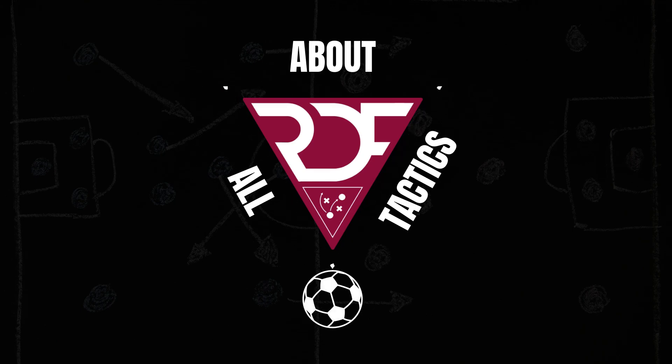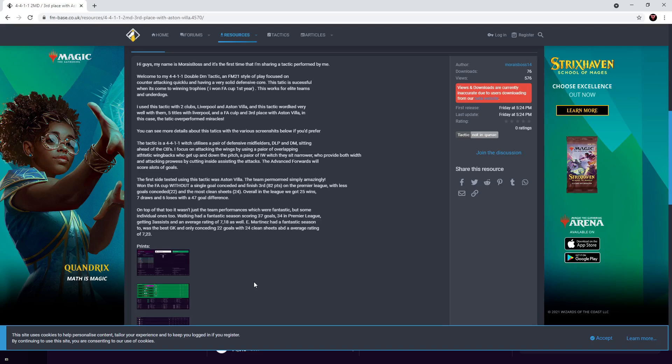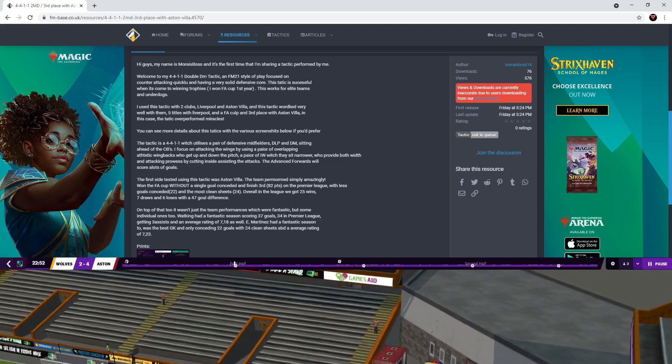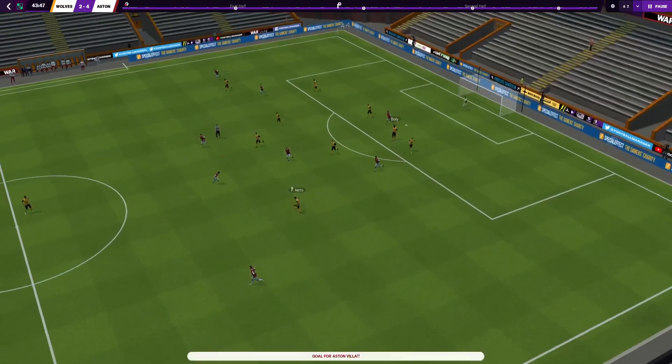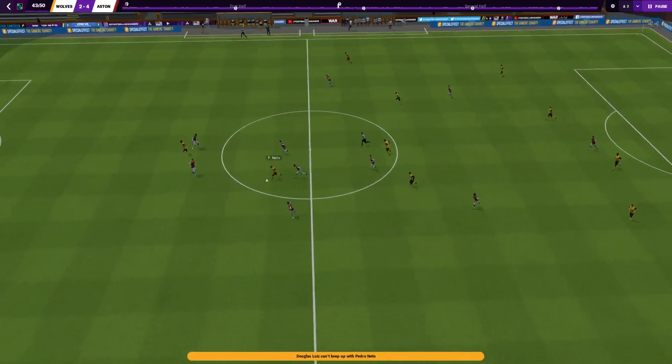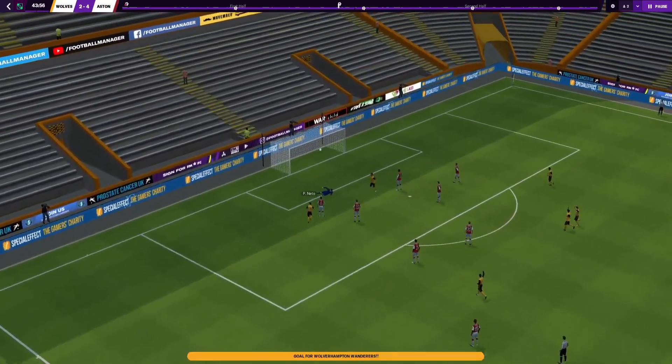So as we already discovered, it's a 4-4-1-1 with two defensive midfielders, and this tactic's style of play is focused on counter-attacking quickly and having a very solid defensive core. For me the defensive part of this tactic was very impressive. This tactic was tested with three different teams: Manchester United, Aston Villa, and Borussia Mönchengladbach over in the Bundesliga.